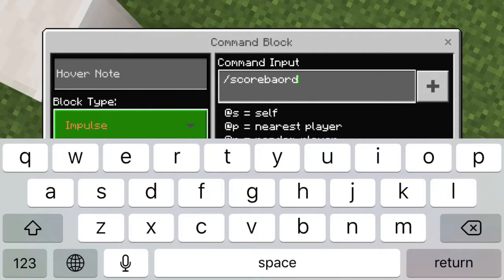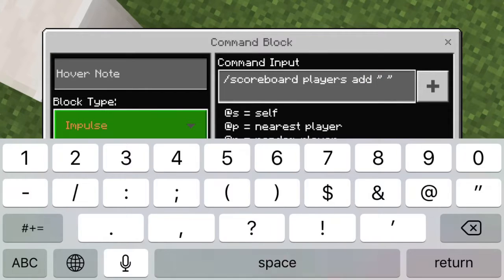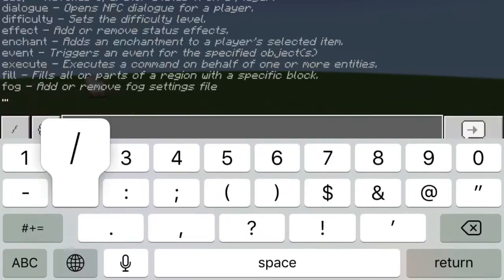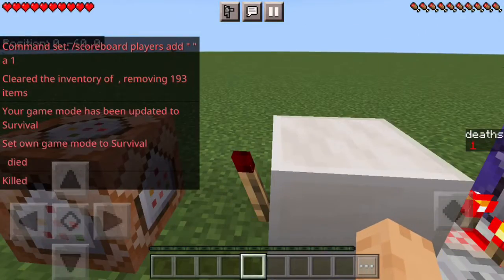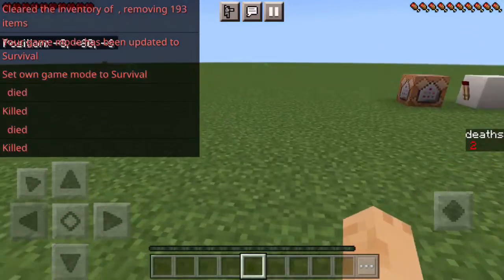The command in this block will be `/scoreboard players add` and then my name, `a 1`. This should add a score of one to my deaths whenever I die. So if I do `/clear`, `/gamemode s`, and then `/kill` — you can see my death counter went up by one. Do it again and it goes up by one again.